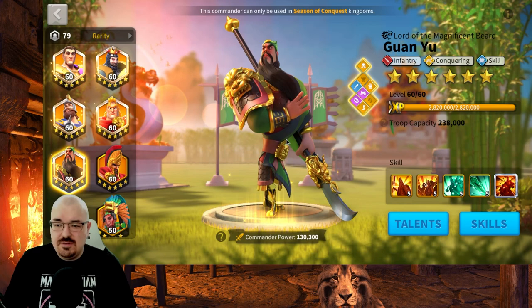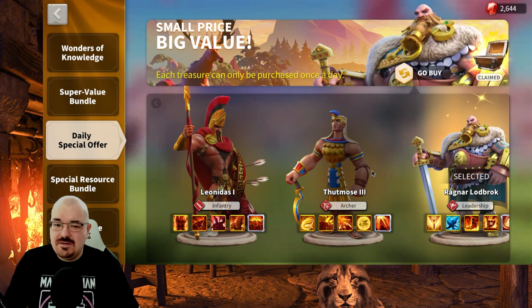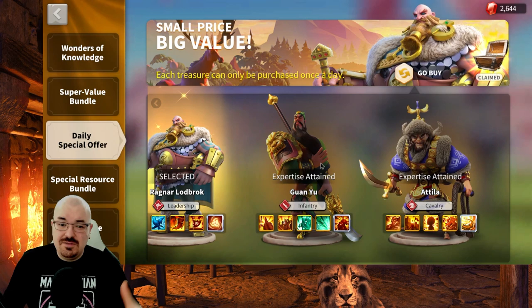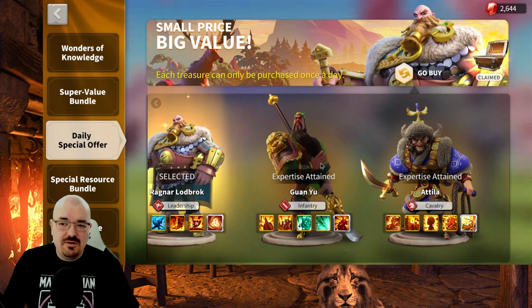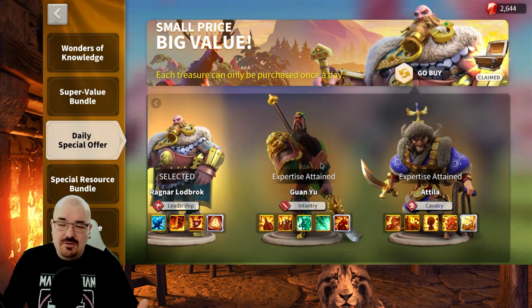If you want to upgrade Guan Yu in 2022, my recommendation is to try to take him from the daily special offer. If you're spending a little bit of money in the game, go to bundles and the daily special offer — that's one of the best ways to work on Guan Yu. You want to make sure you have universals for newer commanders because you never know — the next cav commander might be another crazy one like Nevsky. If you already spent your sculptures on an older commander, you'll regret it, so always keep some universals in stock.